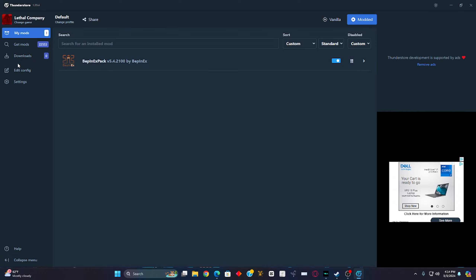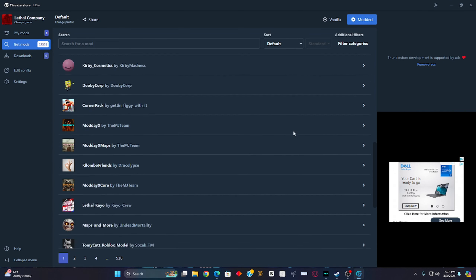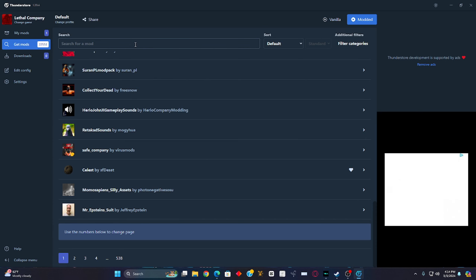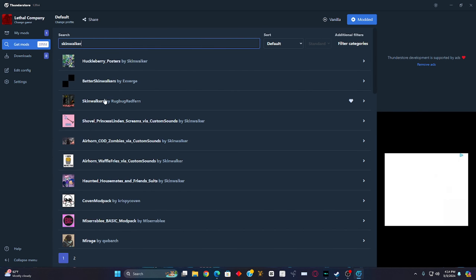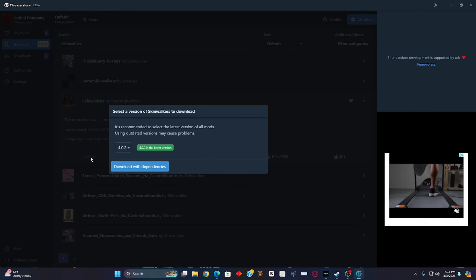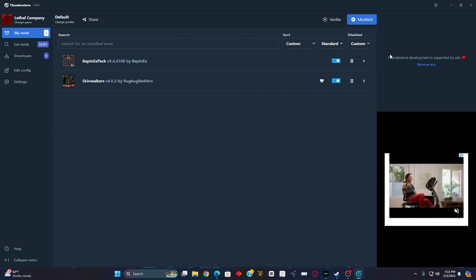Now with BepInEx installed, go back and search for whatever mods you like. The most fun and popular mod I've seen is the Skinwalker mod. It's going to say 'Skinwalker by Rug Bug Redfern.' Left-click it and it'll show the description of what Skinwalker does. If it sounds cool, search 'Skinwalker mod Lethal Company' on YouTube. If you want it, click 'Download,' make sure it's the latest version, and click 'Download with Dependencies.' Go to 'My Mods' and you have it ready.